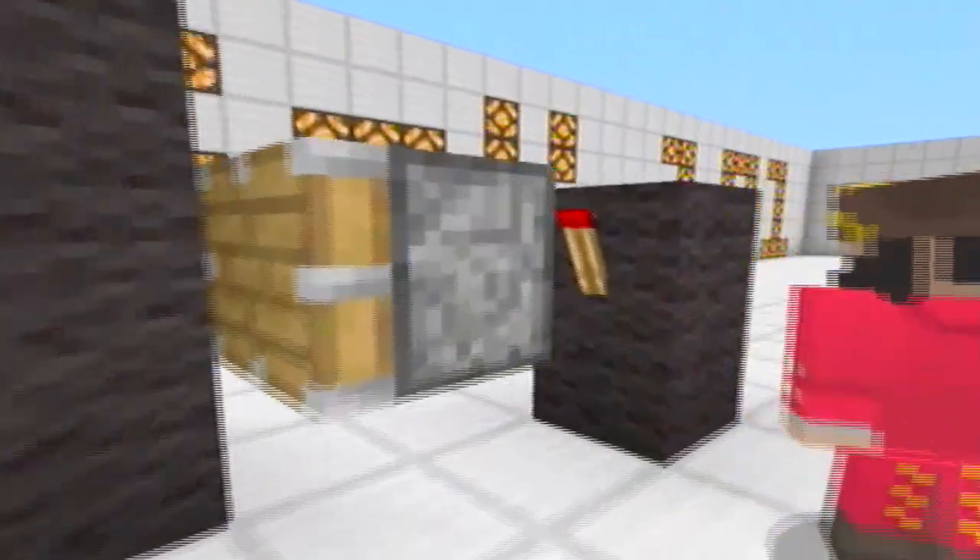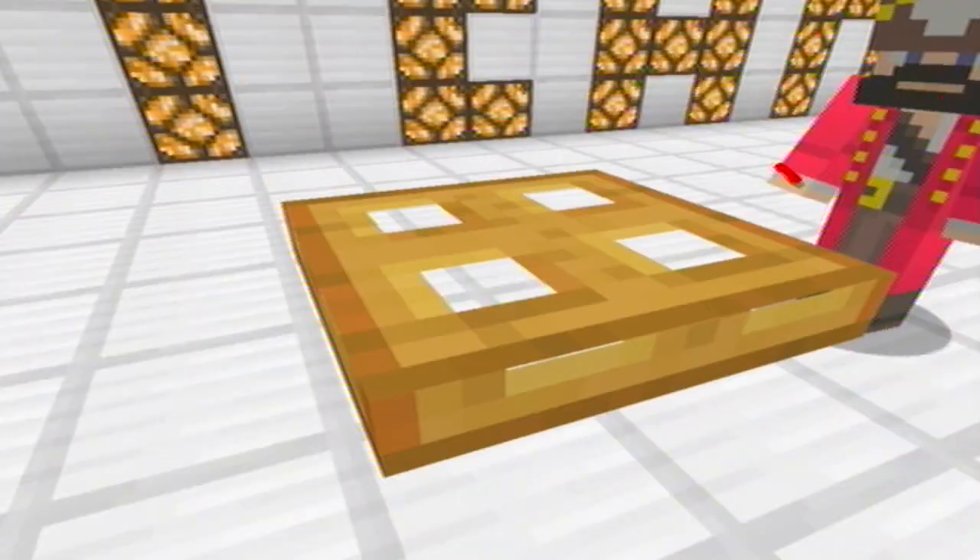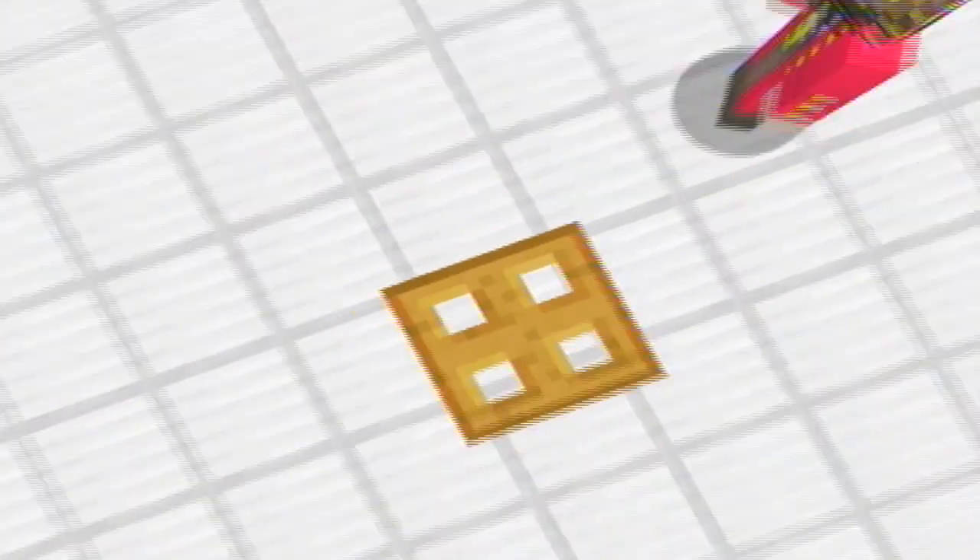You're gonna go to the back of it, flick your lever, put your piston, put your redstone torch there so your piston pops out and then you have a floating trapdoor.